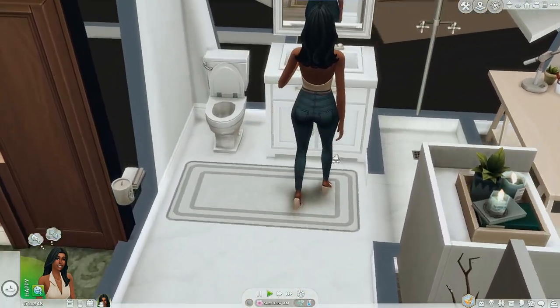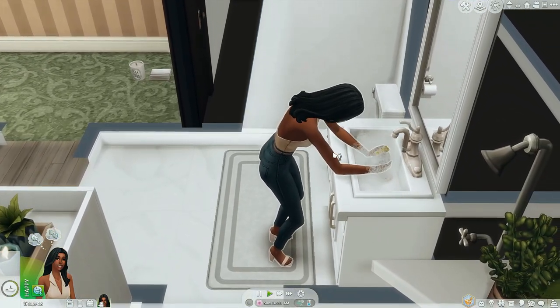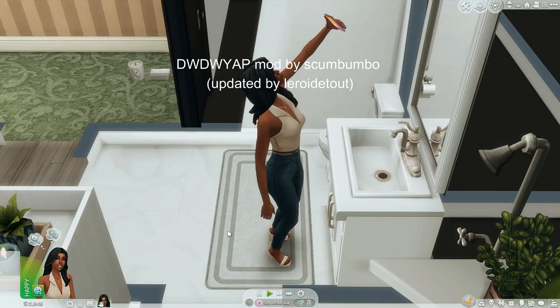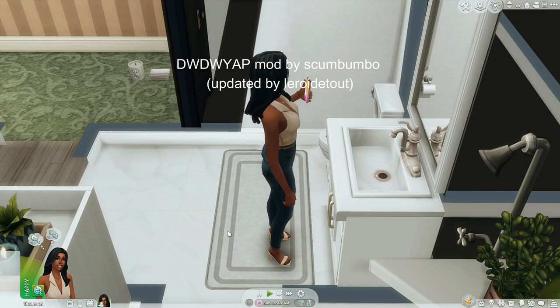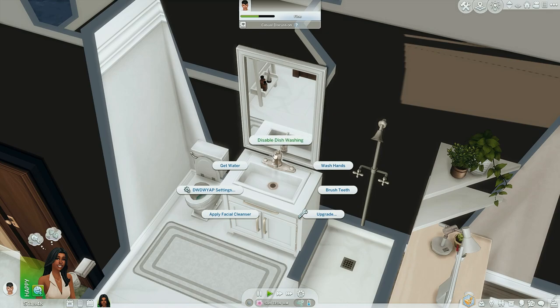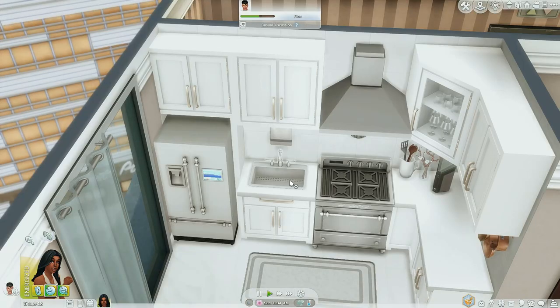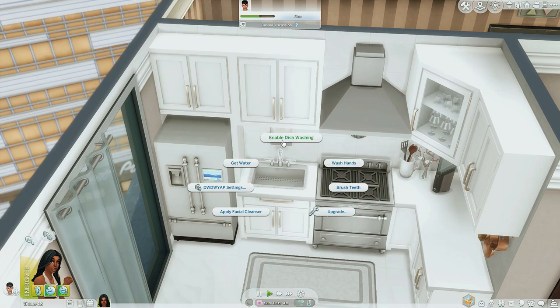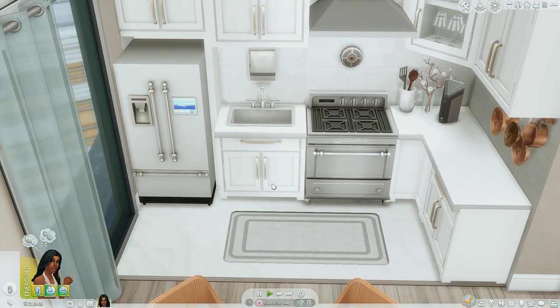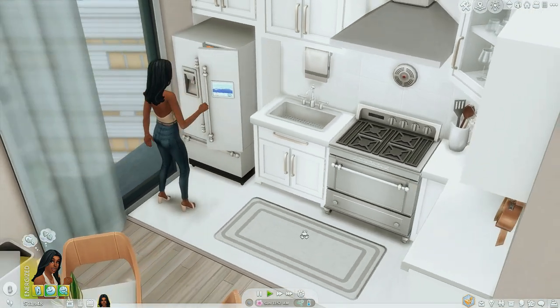You can see Chastity is going to the bathroom to wash her dishes instead of going to the kitchen sink — this can be prevented by the 'Don't Wash Dishes Where You Angry Poop' mod, originally created by Scumbumbo but now being updated by LRDT. Click on the bathroom sink to find the option to disable dishwashing, then click the kitchen sink and make sure the 'Enable Dishwashing' option is turned on. Now Chastity will only wash dishes at the kitchen sink.